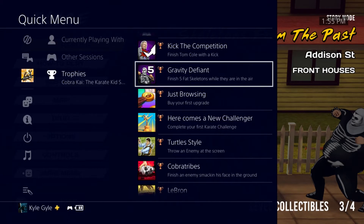What is up guys, I'm back with a new trophy guide today, and today's trophy guide is for Cobra Kai: The Karate Kid Saga Continues. It is a Game Mill game — it's actually a little harder than most of their games.